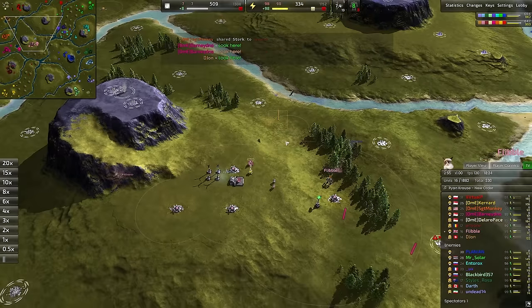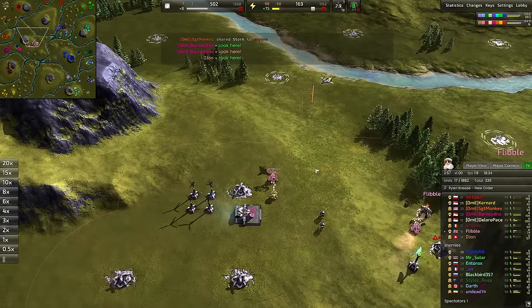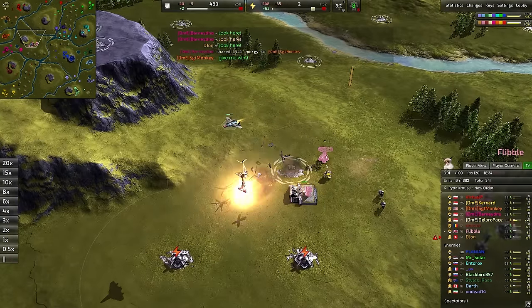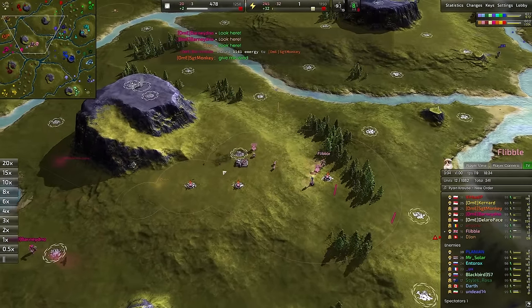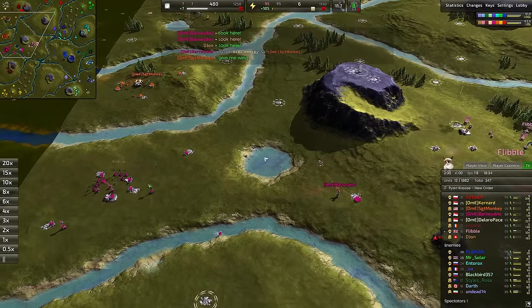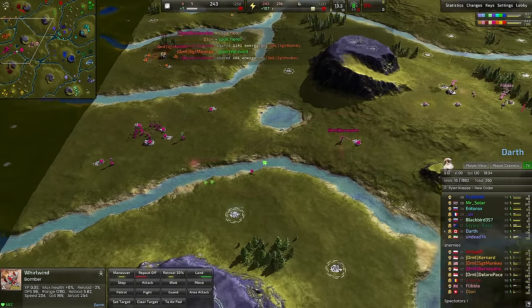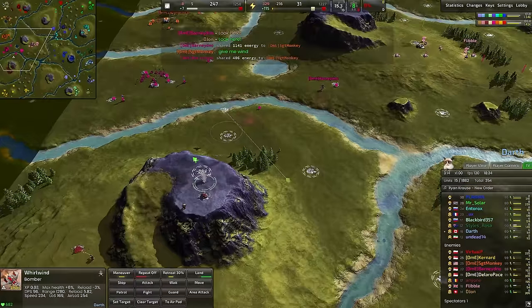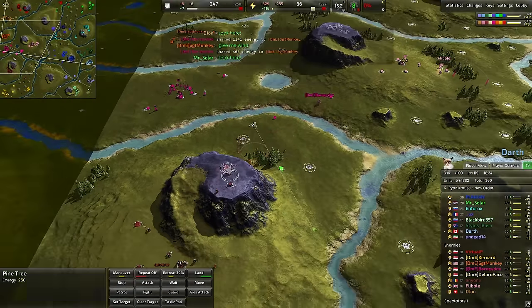Immediately the anti-air turret starts up. This is a little bit of an awkward timing because that bomber has the opportunity — there's no anti-air available, so it can drop a couple of payloads. There's not a rapid response right here from Flibble. We started an anti-air with the commander as well. The bomber has certainly gotten some value out — it's taken down one mex and a couple of wind turbines. If we snipe maybe one or two more mexes, we've probably made the value worth here.